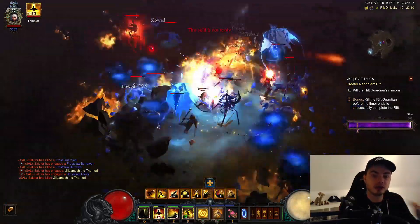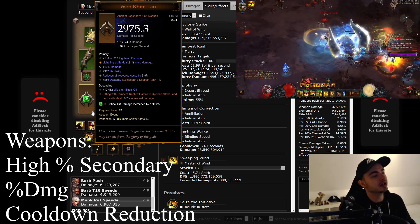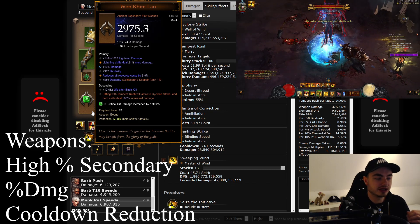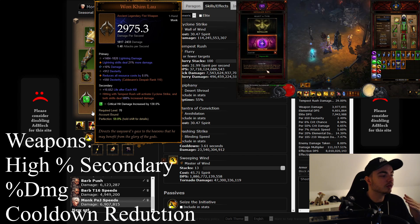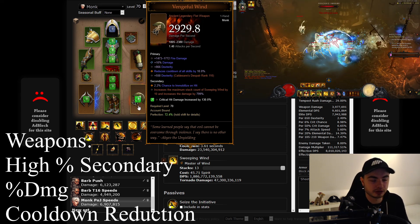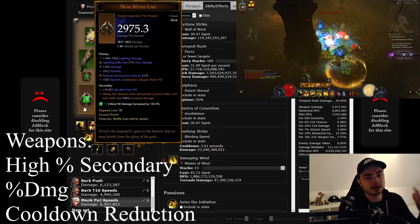This is also a very tanky build, so there are no toughness issues at all — very easy, very fun to play. Now we're going to go over every single piece of gear and the stat priority form. For the weapons, the most important things are actually the secondaries, especially for the Wound Kim Lao. When you hit with Tempest Rush and Cyclone Strike, both skills deal up to 600% increased damage. The Cyclone Strike part doesn't matter a whole lot, but the Tempest Rush 600% damage multiplier is insane, so you want a really high secondary. Since your Sweeping Wind actually does a decent amount of damage, a high secondary on Wrenchful Wind is also pretty nice. The other stats would be percent damage and cooldown reduction — you could also go for some dex or resource cost reduction, but secondaries are very very strong.